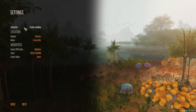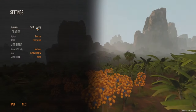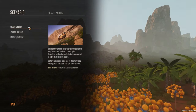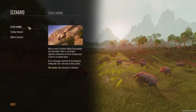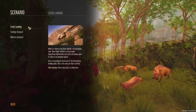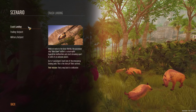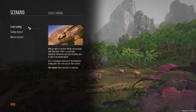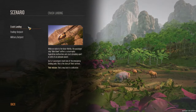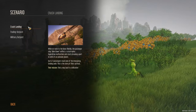Okay, so the scenario is crash landing. The description reads: while en route to the outer worlds, the passenger ship Alien Dawn suffers a catastrophic hyperdrive malfunction and starts breaking apart in orbit of an unknown planet. Up to four passengers reach one of the emergency landing pods. This is the story of their survival. The mission is to find a way back to civilization.